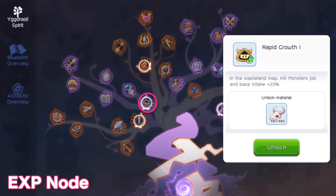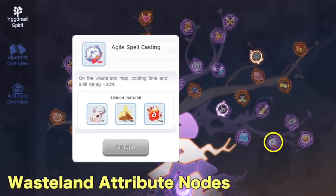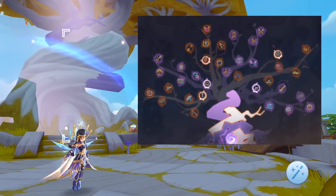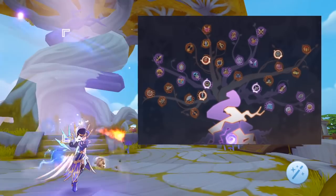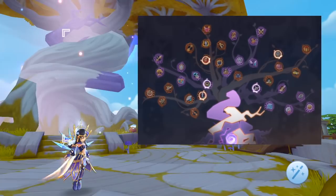If you still need to level up your job EXP to change into fourth job, you should prioritize unlocking the Rapid Growth node up to level 3 before proceeding to the R-glass nodes. This significantly increases the drop and base EXP gained when killing monsters in Wasteland. If you find it difficult to kill normal and elite monsters, you may prioritize the nodes in yellow circles — these give Wasteland exclusive attributes such as damage increase, cooldown reduction, and movement speed boost. Feel free to unlock nodes depending on the needs of your character. As you unlock more and more nodes, your growth rate will speed up exponentially. Usually you can unlock all nodes in the Spirit Tree within a month of grinding in Wasteland.